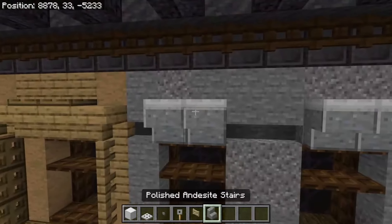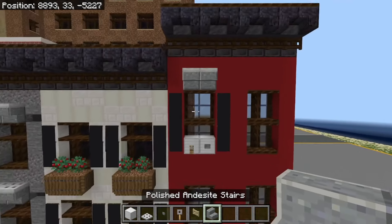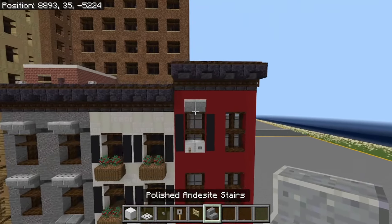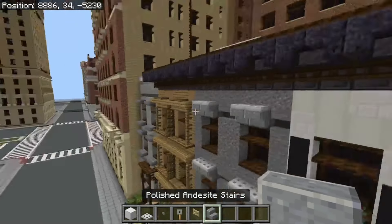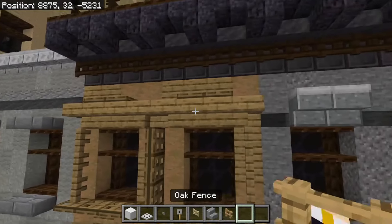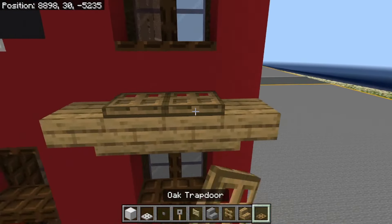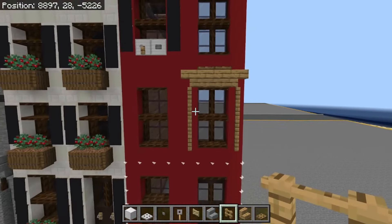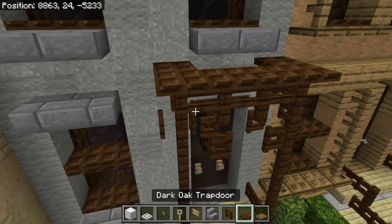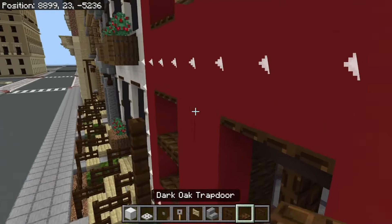Another thing you can do is these little overhang or cornice details. It depends on the color of your building — if you're doing a brick building you should do sandstone for the cornices. You don't want to do brick on brick because that doesn't look good; you want to vary it up. You can also outline the windows for added detail, and I put something over the door like a small canopy to protect from the rain.